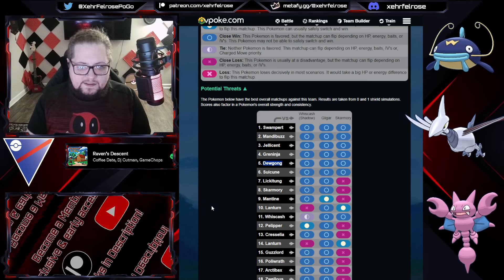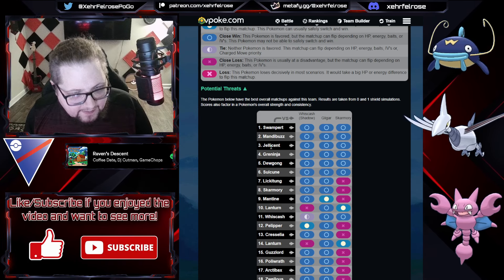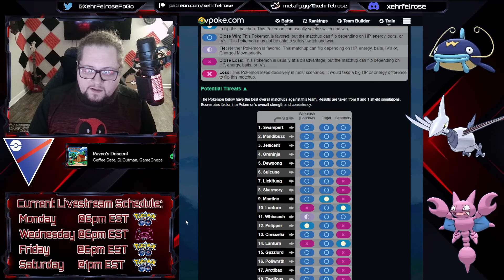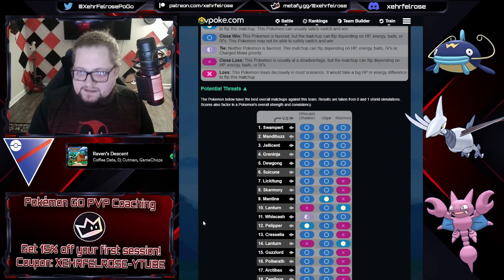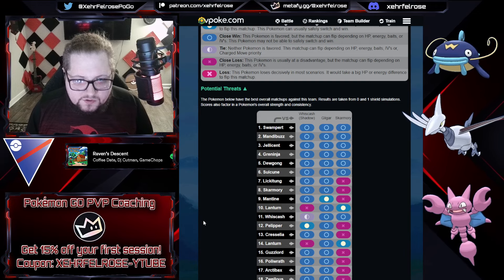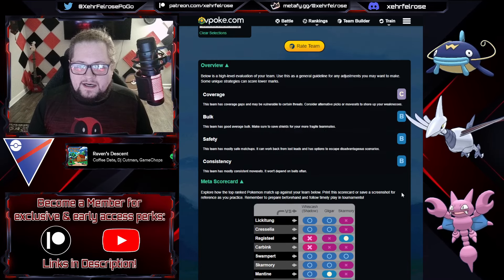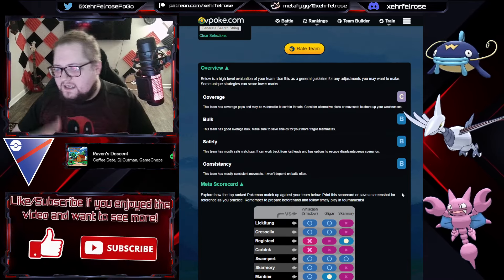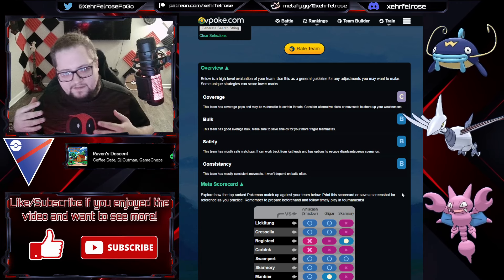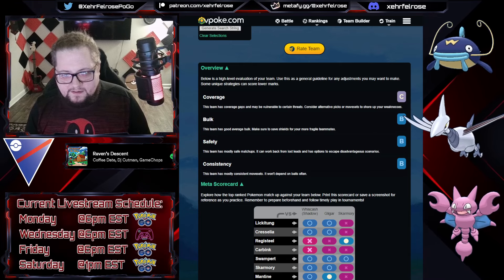Dugong is highlighted as one of the strongest Pokemon in this meta right now because it has so much play into this team, which is why I like it. Jellicent is another really solid core breaker for this team if you're trying to play against it. If you're running this team specifically, it's just so dynamic with so much play into so many things between Whiscash, Gligar, and Skarmory's closing power. Let's get into the next team.